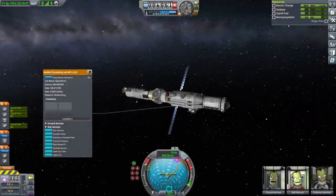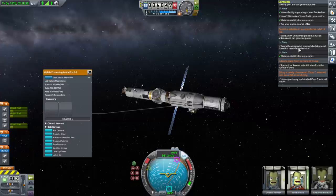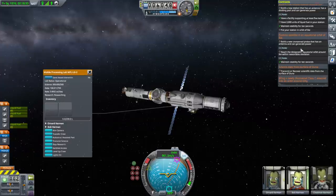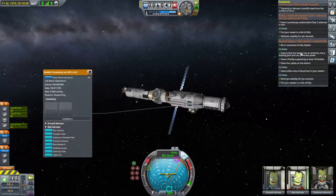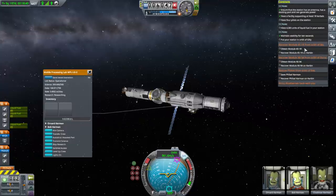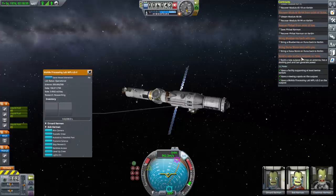Hello everyone and welcome back to my stock career in Kerbal Space Program 1.11. In this video we are at the Duna window and I intend to fulfill some of the Duna missions with a space plane. It won't be a crewed space plane for now — we want an uncrewed space plane but with a crew module for future use, a test flight basically. We want drones to recover modules from Ike and Duna and bring them back to Kerbin.